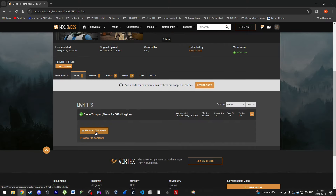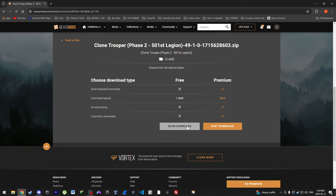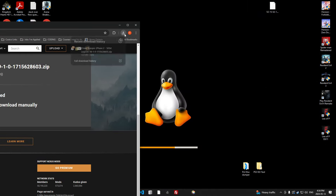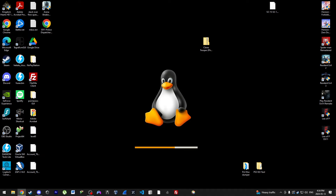So just go to Files, go to Manual Download, and Slow Download — since who would ever want to pay for Nexus Mods.